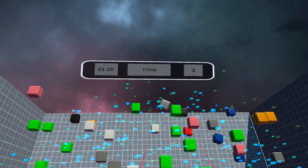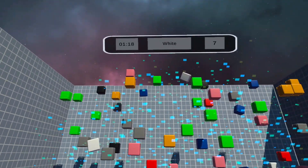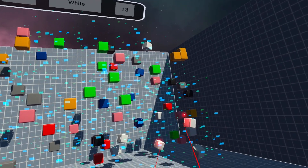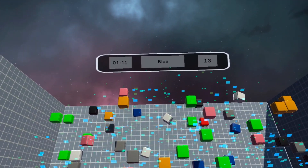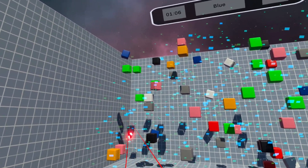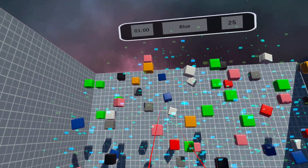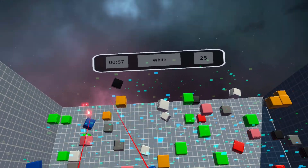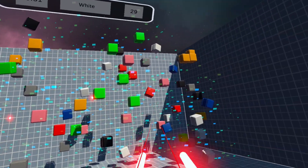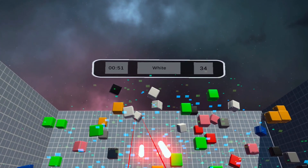In the first game mode, the game tells you which colors to shoot and you need to hit them. If you shoot the wrong ones, you won't get points. You have a limited time, so you need to hit the correct targets as fast as possible. I personally find this one the most boring — I just don't like it and prefer the other modes.